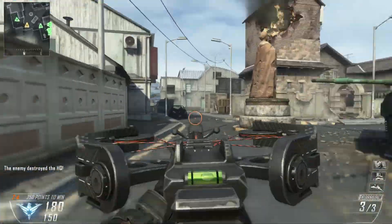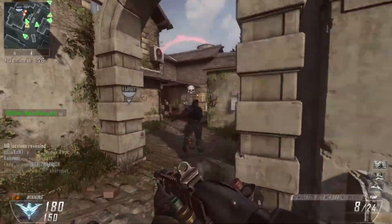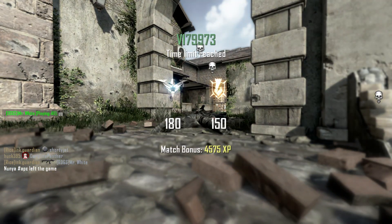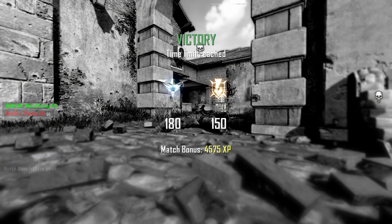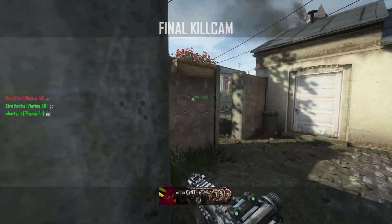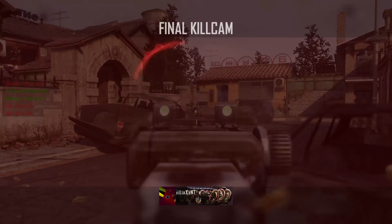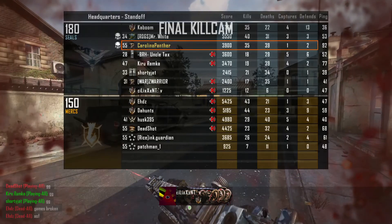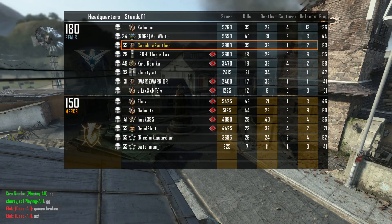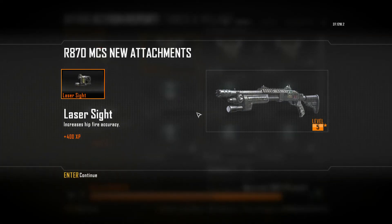Maybe next game I'll try a tryhard class and see if I can actually get a good score — no promises though. We've won so we don't really have to do anything now. I'm about to hit 6th prestige — yes! Let's see who did the best on our team. Looks like Mr. White did the best. GG to him. Thanks for watching episode 7 of Game of the Week — I'll see you guys next time, bye!